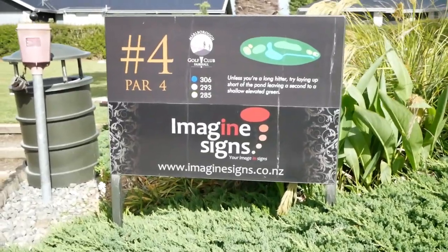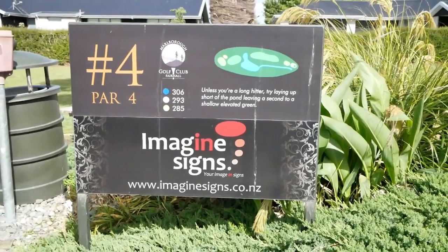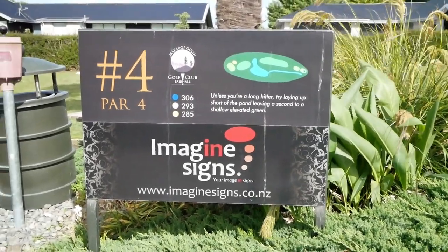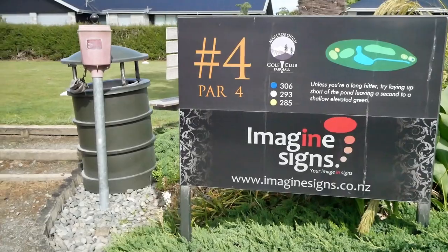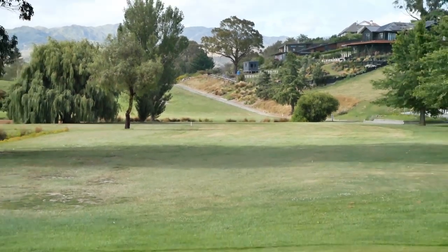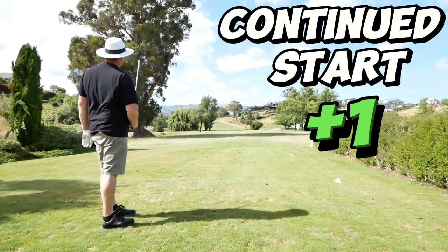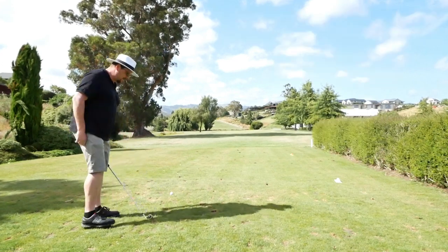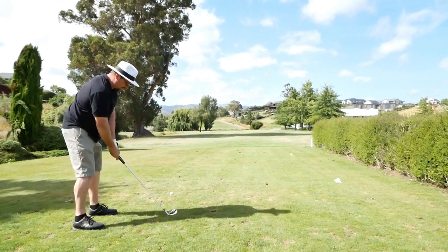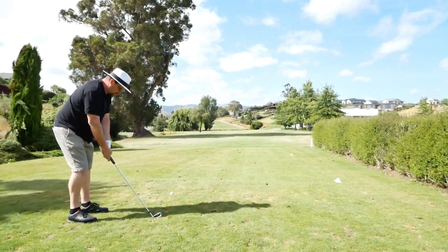Hole number four, par four, 293 meters from the whites. Unless you're a long hitter, try laying up short of the pond, leaving a second shot to a shallow elevated green with a pond and water. Water is not my friend on a golf course. Laser that and see how far it is — 197 meters through the pond. Just gonna take a five iron. I'm not going to try and get it over, just get it into the middle of the fairway and leave it about 10-15 meters short of the water.